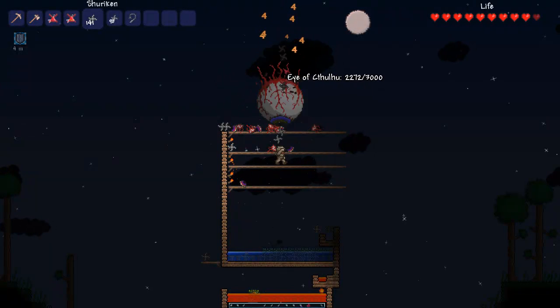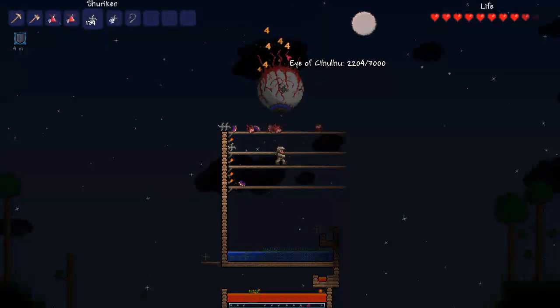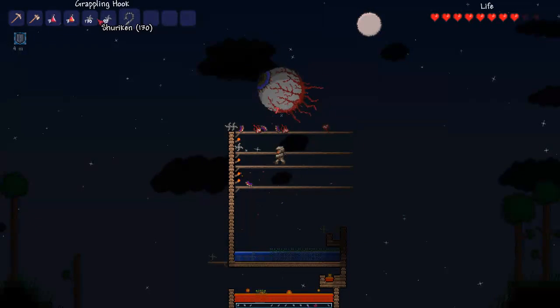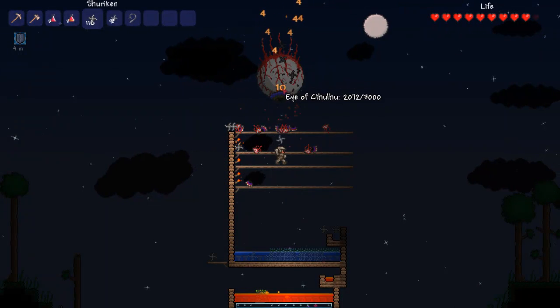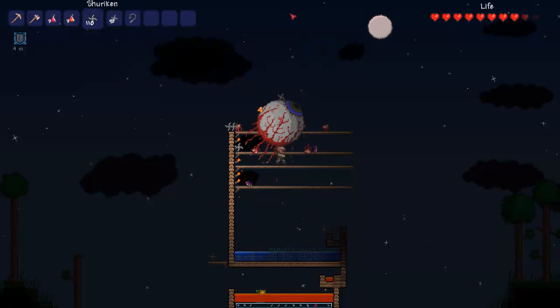For the start of the fight, I'm only using my lesser healing potions, and only using them when I'm at about half health. That's because I want to save my healing potions until the end of the fight, since he actually gains a lot of damage in the second phase and I want to be ready for that.